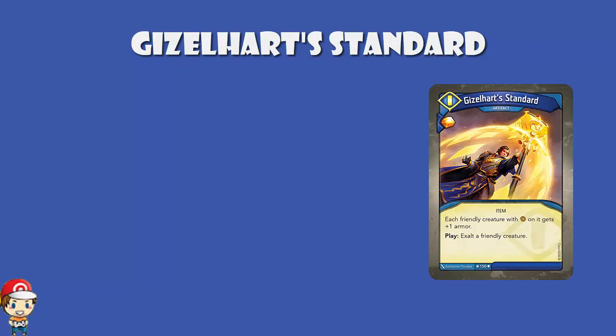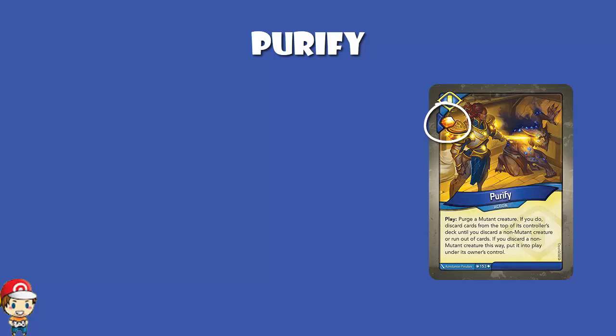Purify is an action card with an amber bonus. When you play it, you purge a mutant creature — it does not say friendly, so it might be one of your own. And we see that Sanctum do not like mutants. Even the anti-mutant cards from Sanctum can target your own creatures. If you purge a mutant creature, you discard cards from the top of its controller's deck until you discard a non-mutant creature or run out of cards. If you discard a non-mutant creature, you put it into play under its owner's control — which would be ironic if it was a mutant. But similarly, you can purge one of your opponent's creatures, though if you do, you have to give them a new creature. You have been warned.